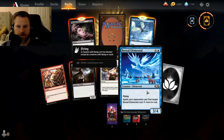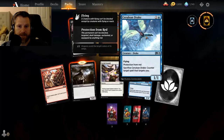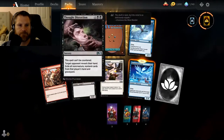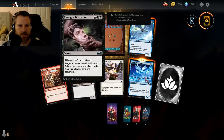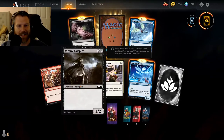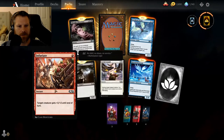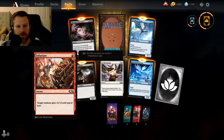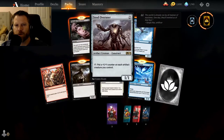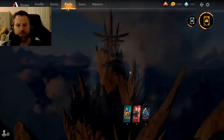Another elemental — spells your opponents cast that target this guy cost two more. Gruul Drakes — protection from red; sacrifice it to counter target spell that targets you, that is great. Distortion — can't be countered; target opponent reveals their hand, exile all non-creature non-land cards from that player's hand and graveyard. And it can't be countered. Barony Vampire — that's kind of neat, three casting, 3/2, I like the artwork. Target creature gets +3/+2 for one? That's a great combat trick. Steel Overseer — put a +1/+1 counter on each artifact creature, that has some use. I like the wild card — this is money right here.